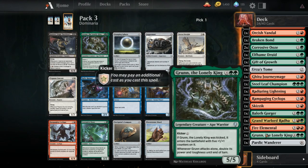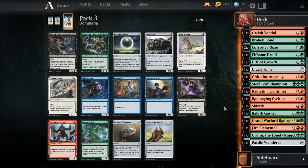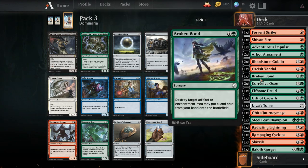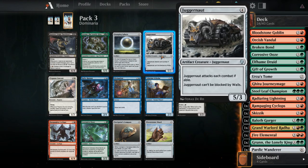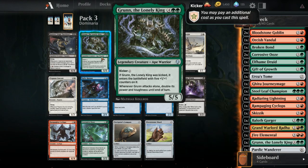Do we even want another copy of Grun? Grun is real good, but it doesn't have evasion or anything. It is a kicker payoff though. Can we get more of them? This is pack 3 - what do we need in this deck? Six potential two-drops - I'm liking this curve a lot. We've got ramp. We might see Grun again. I'm gonna go ahead and take the Juggernaut, but actually let's take Grun and see what happens.